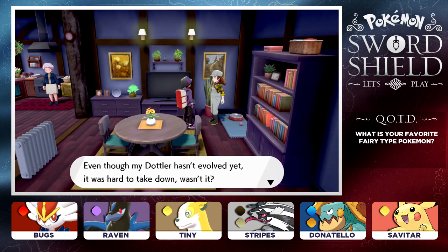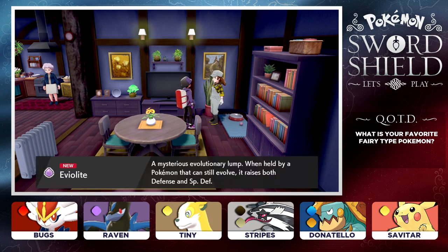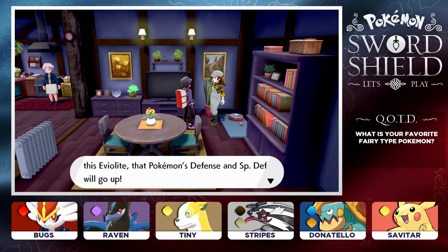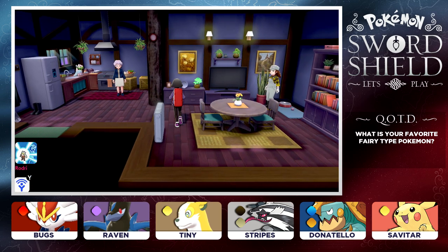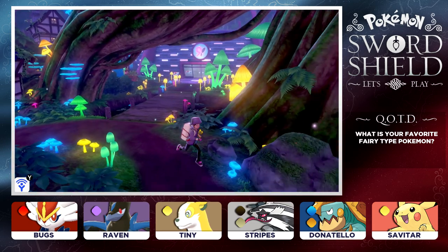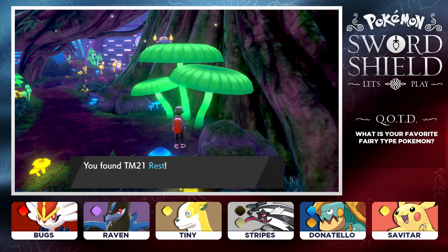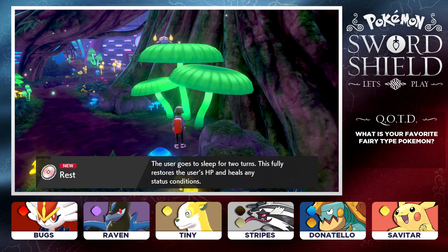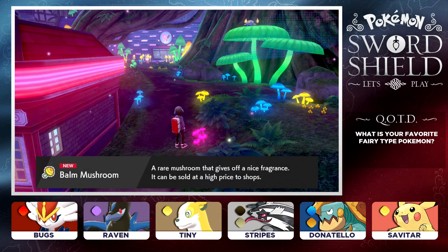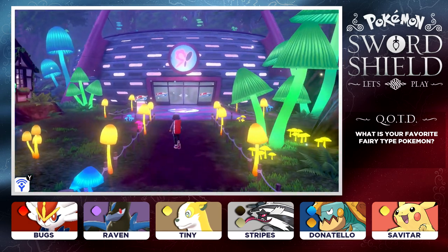She said, 'Even though my Dottler hasn't evolved yet, it was hard to take down, wasn't it? The secret is this Eviolite.' We got ourselves an Eviolite - that's what I thought she was going to give us. If you let a Pokemon that can still evolve hold this Eviolite, the Pokemon's defense and special defense will go up. You guys ever find a Chansey up in here? Maybe give the Eviolite to the Chansey. We also got some Balm Mushrooms and TM21 Rest. It looks like we are ready to make our way to the next stadium.